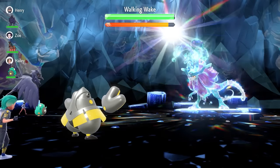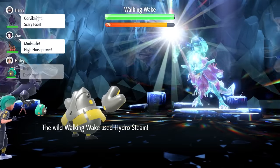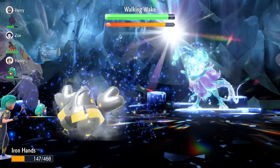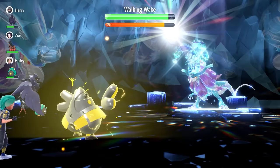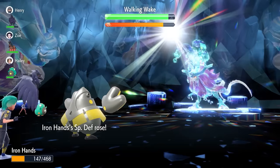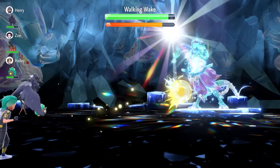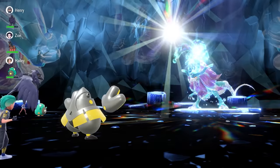Turn 2, lock in with a Charge. It's a 3-turn system — it really makes it very easy. We're going to see Hydro Steam come out; it's not really going to do too much damage to us. Taking that Charge will boost our Special Defense as well as our Electric-type attack. Then on the next turn, we're going to launch off a Wild Charge, and with the Life Orb attached to Iron Hands, that's going to be enough to pick up a one-hit KO on Walking Wake. This strategy is pretty consistent.